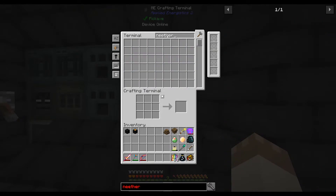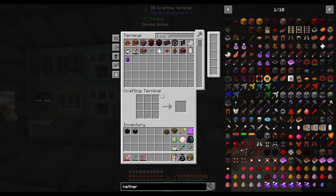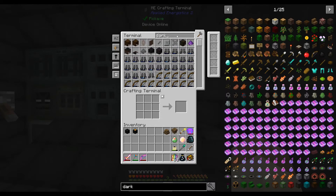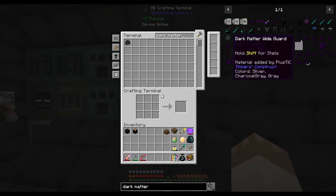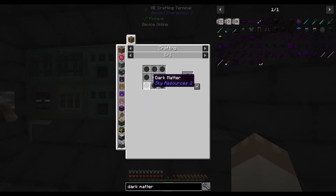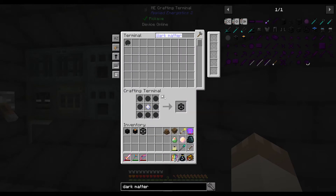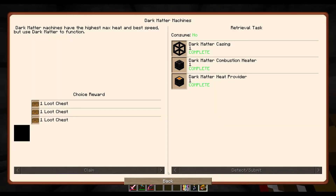I killed it several times. Let's look and see how many nether stars we got — 11, so I killed it 10 more times. That's at least enough to get us going. The dark matter casing is right there, and we needed a nether star for that — that's why I wanted to do it, because we only had one. Eventually we will automate that. Look at those heat units — 4042, that's pretty killer. So dark matter machines is now complete.